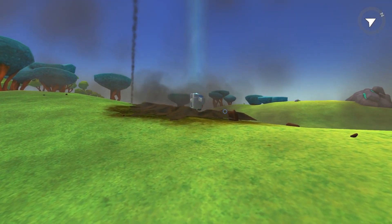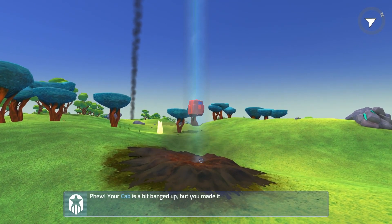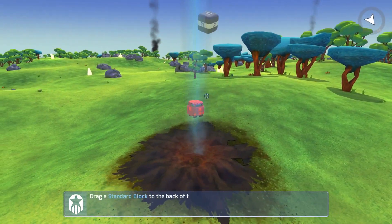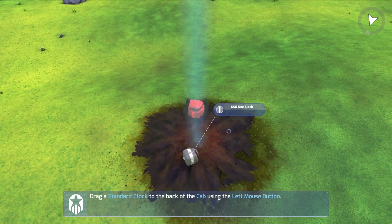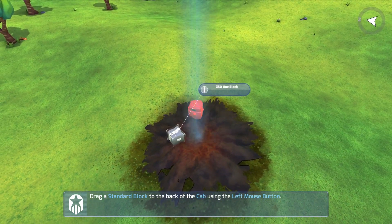Ouch! That looked like it hurt. Luckily we survived, I think. And so here is our cab. It's a bit banged up, but we made it. This is the most important block in a tech — it's what allows us to control it, and if it gets blown up, then we're gone. That's game over. So we want to protect it.